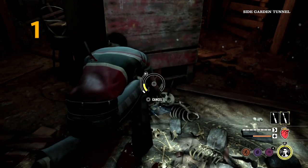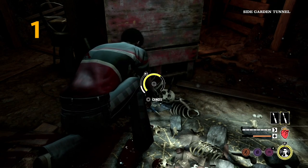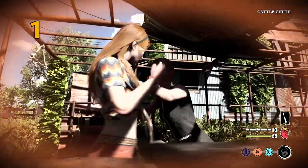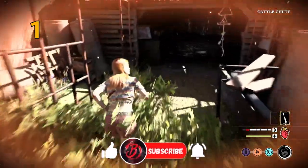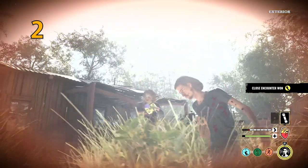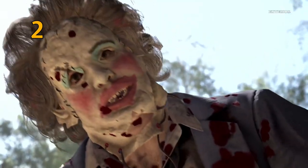Always have a bone shard on you. If a family member other than Leatherface comes to attack you, you will get into a grapple. If you win, they'll get stunned and you have a better chance to move away and hide. I've done it even with Connie versus Johnny without any extra strength points on my loadout, so this is totally possible and your best chance at escaping. However, don't do it if another member of the family is nearby — if that second member attacks you, then you're dead.